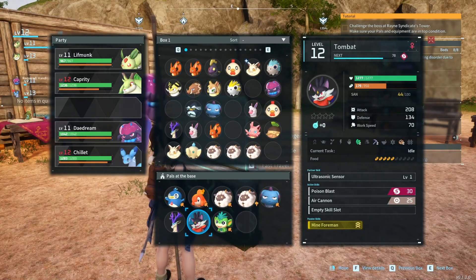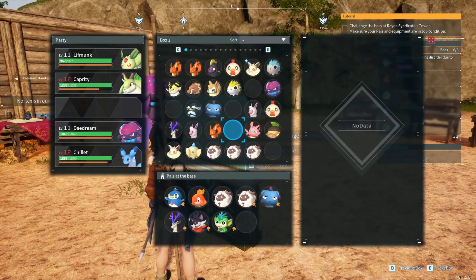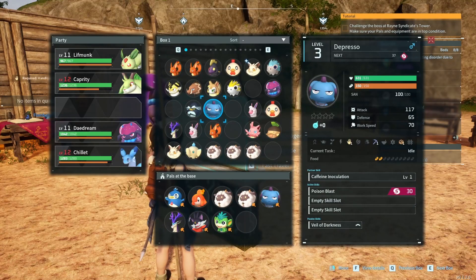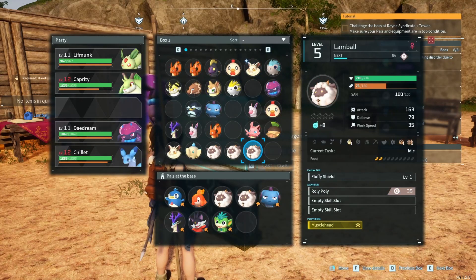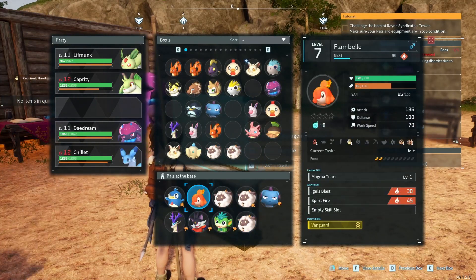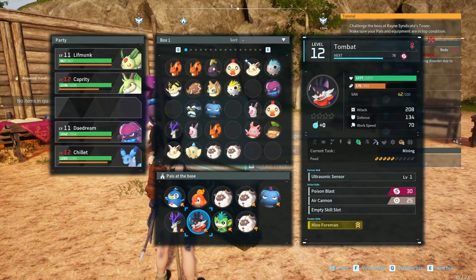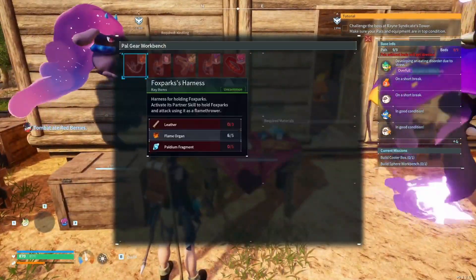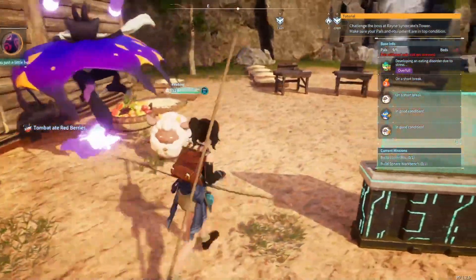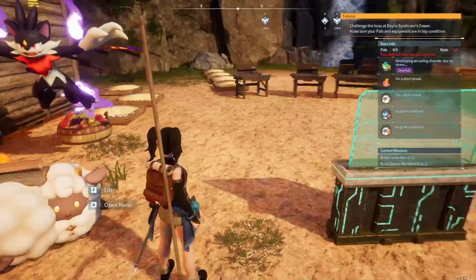If I swap that out — what else is ranged and decent? Combat poison blast, air cannon... oh we could take Tansy! I've got another slot. Let's put one of these on Musclehead. What I need is another level 12 pokemon really. Tansy can create an assault rifle I think — I don't know if I actually unlocked the technology though. Yeah, Tansy made an assault rifle.